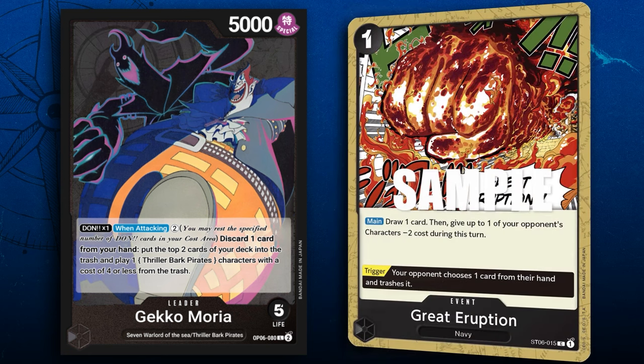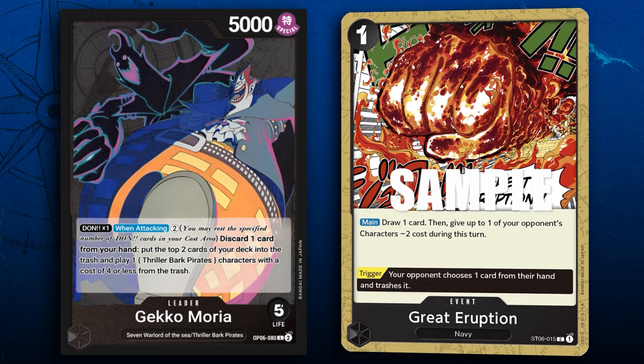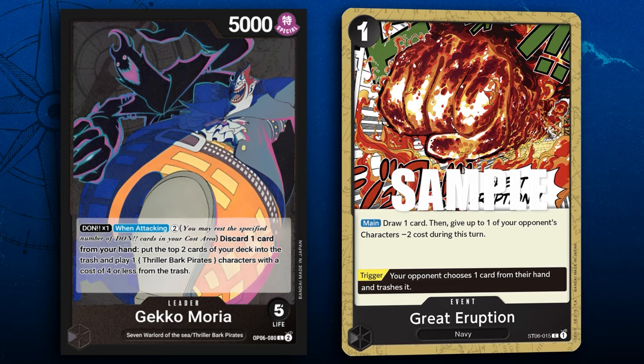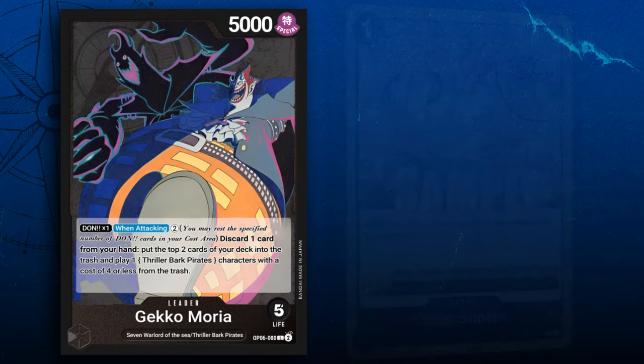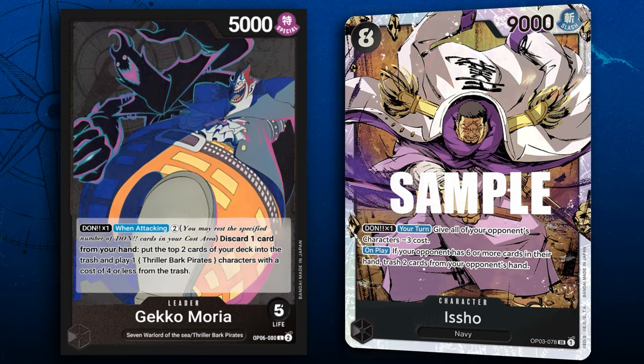We have Great Eruption, which is nice because it's going to stick around for a while, and the trigger is good too. In this build I decided not to run it. We also have Isho, which hasn't seen play anywhere — it takes the slot of 8-cost Gecko Moria, so it's difficult to fit in and justify. Don't forget you can grab Negative Hollow with Dr. Hogback, which is a nice, very annoying addition if you continue to loop that against your opponent.